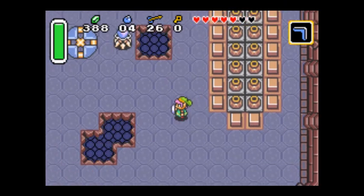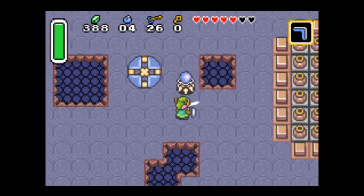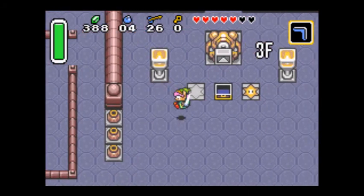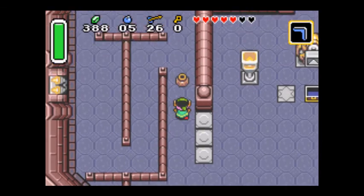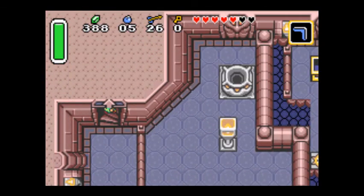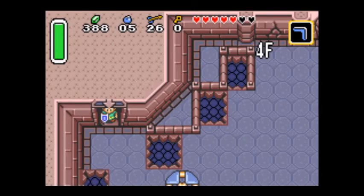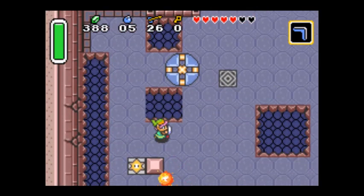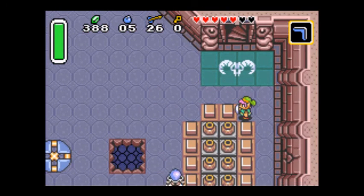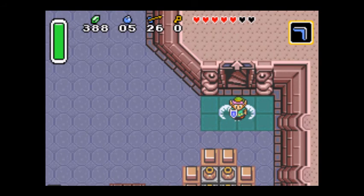I guess I did not flip the switch to open up those jars - I just threw myself down to another floor by accident. This is probably what I find to be the most annoying boss in the game. It's similar to the very first boss in Link's Awakening for the Game Boy. This episode we found the moon pearl and got up to the third dungeon. Next episode we will take on the boss. See you next time.